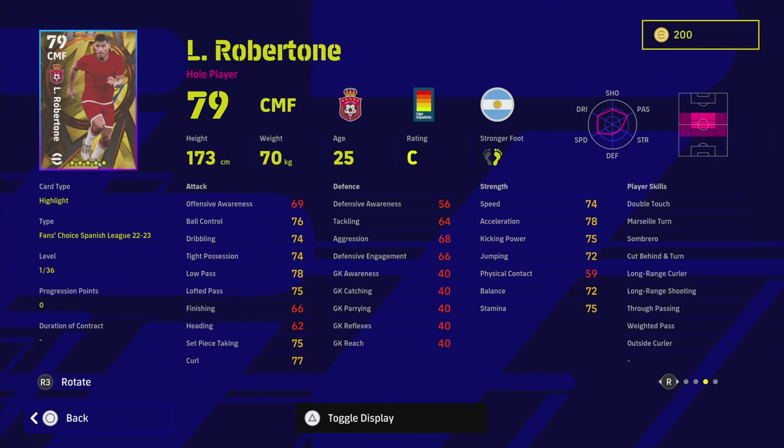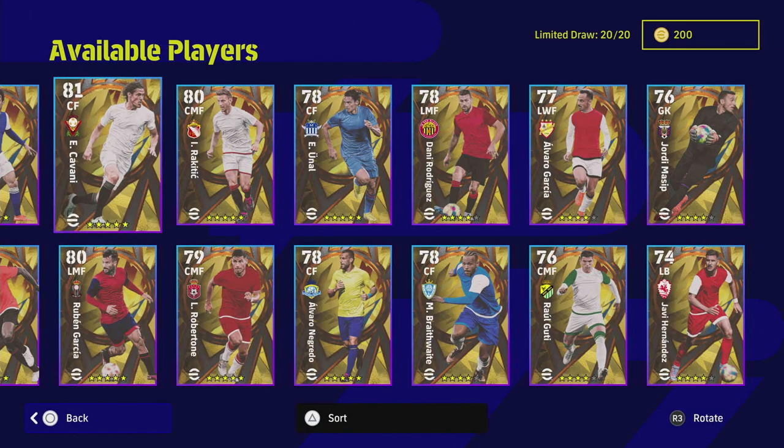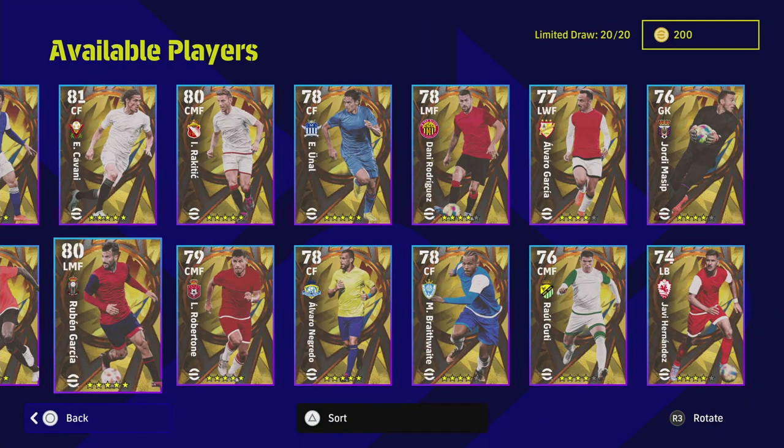Rubertone is a center midfielder whole player - I usually get fairly excited for whole players. The thing that kills him is the lack of a one-touch pass, which you'll need to add. His stats are really good across the board, going mid-80s on pretty much everything you need for a CMF or attacking midfielder. Cavani similarly can be used as an aerial threat - heading, acrobatic finishing, dip shot, long range curler, first time shot, and one-touch pass. You can get his heading to 94 and finishing to 88.